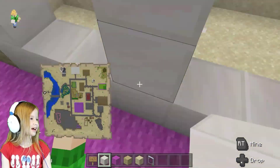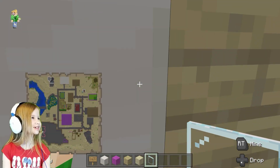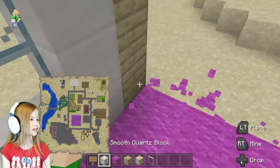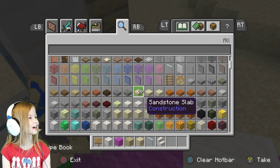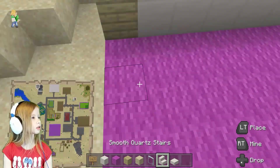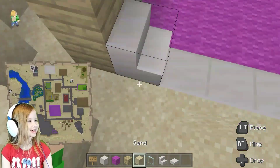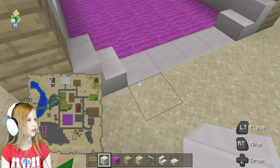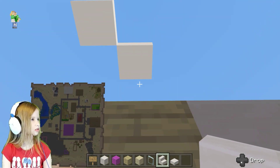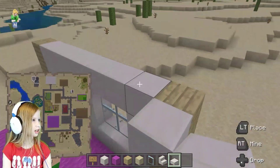Why am I putting blocks where they're not supposed to be? I changed my character. I'm gonna build the windows - yolas, that means windows. What am I saying? Okay, I'm not speaking in any language. I'm gonna build in the windows. I speak really weirdly. Okay, I think I know a cool design for the roof. Roof, roof, roof.